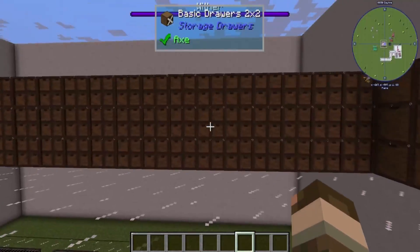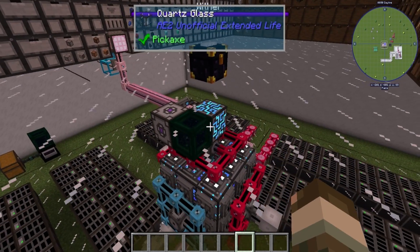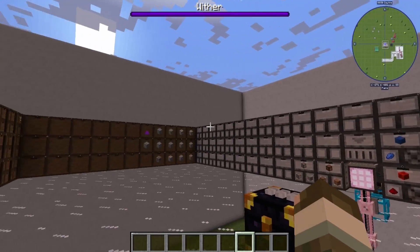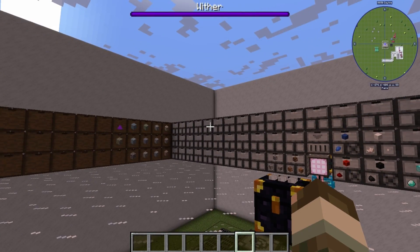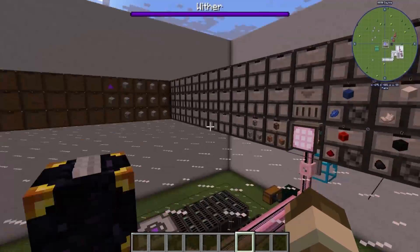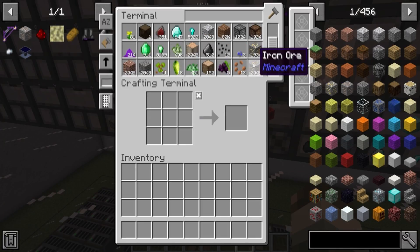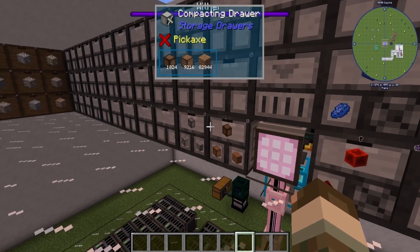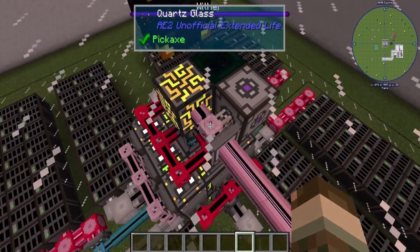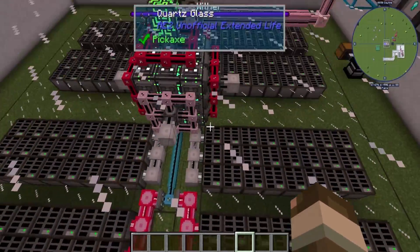Rather than transferring all of your items from your drawers to your ME system and filling your ME system with all of your bulk items, you can simply connect the two simultaneously and access them all at once. Everything in here is what currently is in all of my drawers, and if I was to put anything in there that wasn't in a drawer, it would go into the ME system.